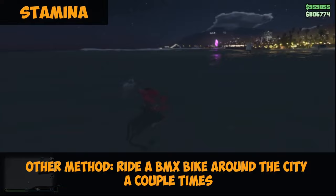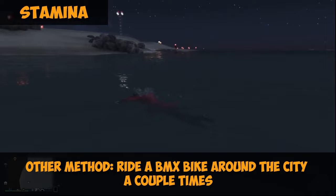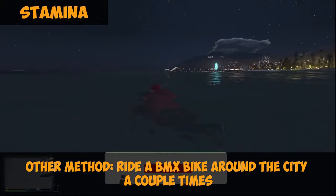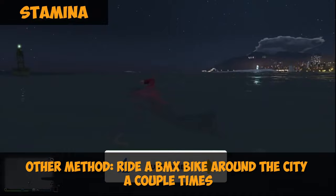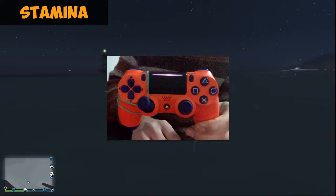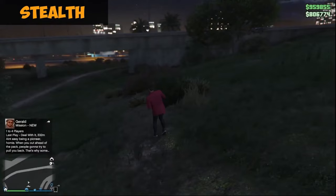For the stamina stat, just go into the sea and swim around as many times as you can. You can leave your controller with a rubber band and just let it swim. After a few minutes — or about an hour — you'll get the stamina up to max. It's very simple: just put a rubber band on your controller and let it run.